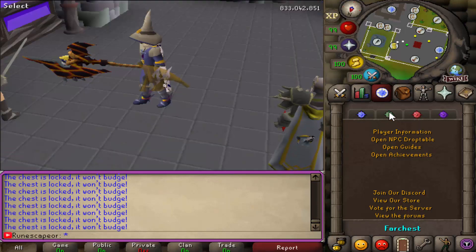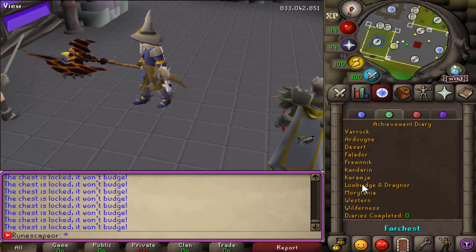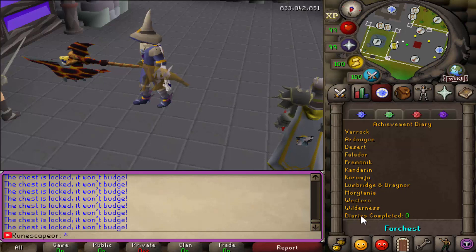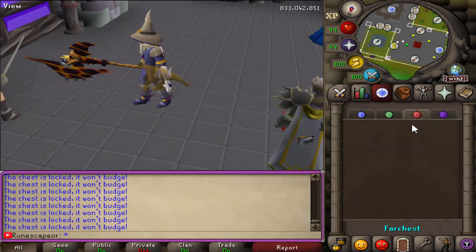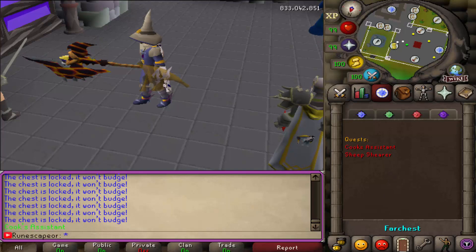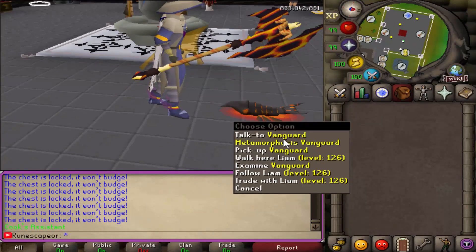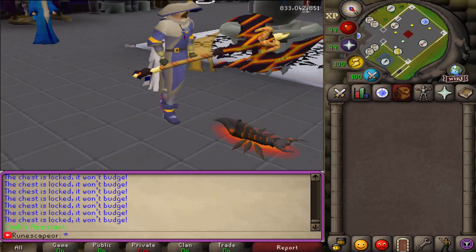They have fully working achievement diaries for every single city like Lumbridge and Varrock, and it even tells you how many diaries you've completed at the very bottom. In the purple subcategory you're going to see you have a bunch of quests and custom quests like Cook's Assistant and Sheep Shearer. Their pets on the server look absolutely amazing as well — like this is the pet vanguard.